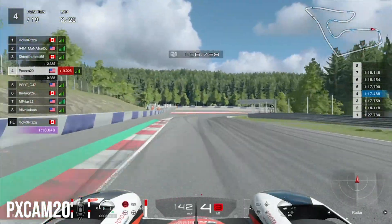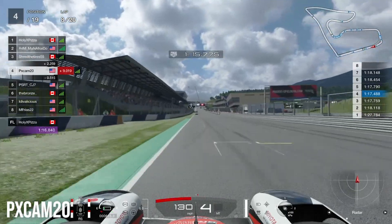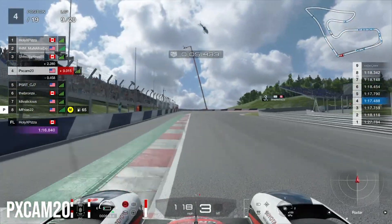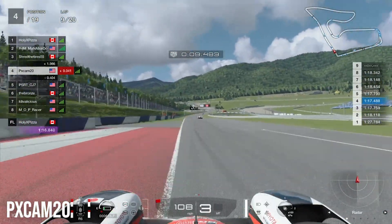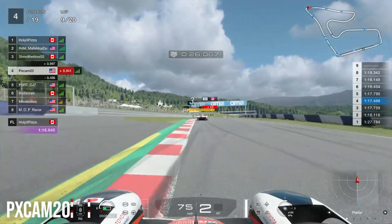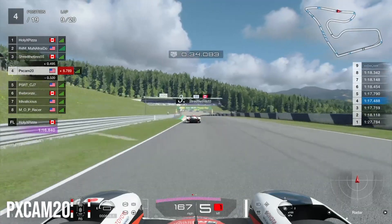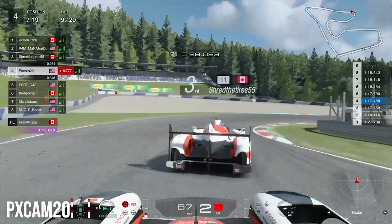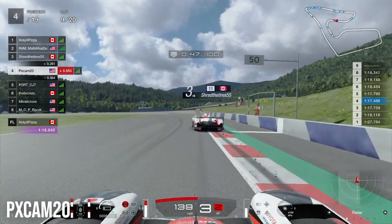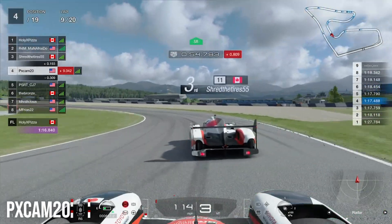Coming out of the second sector heading into the final two corners, 5th place is still right behind us. Heading down the straightaway, we're starting to catch up to 3rd place — the gap has closed from 3 seconds last lap to 2.2 seconds now. On lap nine we're still trying to gain time on the Canadian ahead. He gets another half-second penalty coming into the second corner, so we gain a ton of time as he has to serve in the penalty zone. We get onto his back bumper but with 5th place right behind us, if we fight 3rd place there's danger there.